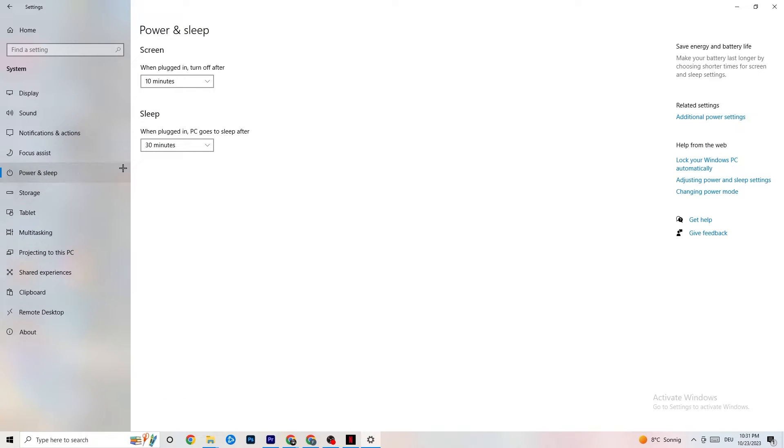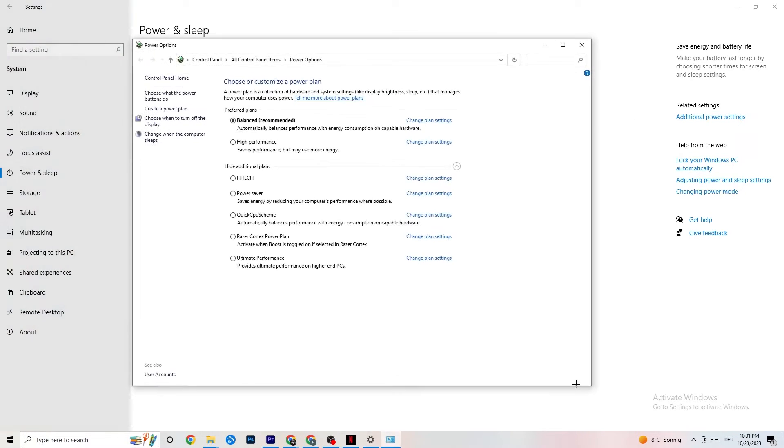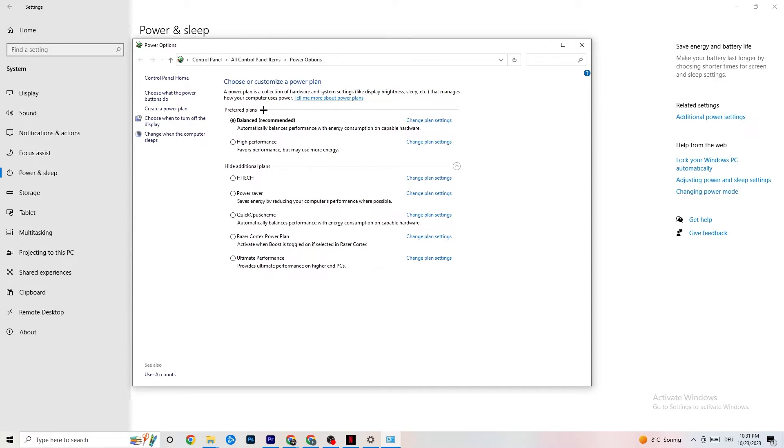Next, on the left side go to Power and Sleep, then on the right side click Additional Power Settings. A tab will open where you can choose your power plan. I'm using Balanced, but for some PCs High Performance works better — if your PC is performing better it reduces crashing. Just try out which works better for you. You could also try an additional plan but in my experience it doesn't really work, so just use High Performance or Balanced.